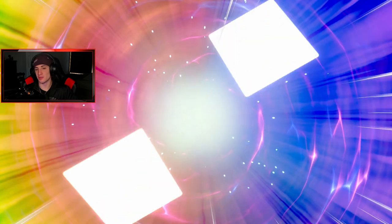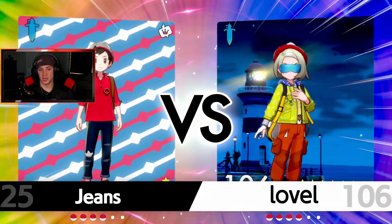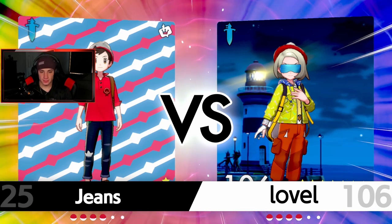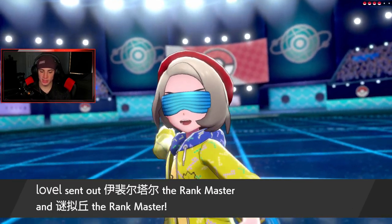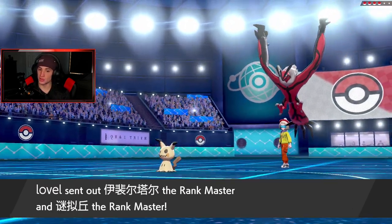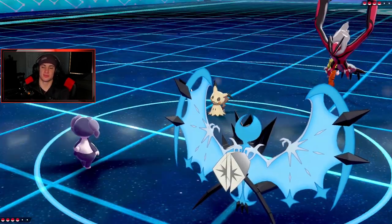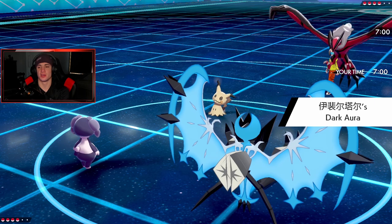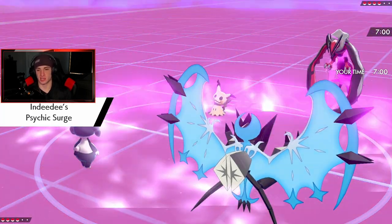In case something happens to Necrozma, we can roll out with Venusaur with the Life Orb and put Pokémon to sleep. I think he's going to lead Grimmsnarl. Let's see who he goes into — he goes Yveltal and Mimikyu. Oh, Mimikyu can just set Trick Room — that's scary. He can set a free Trick Room here. I'm going to set Psychic Surge terrain. Is he going to read my Trick Room attempt?